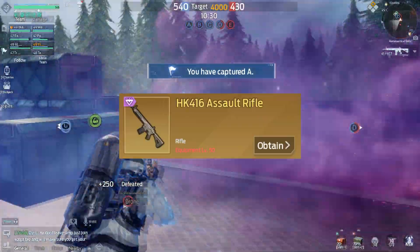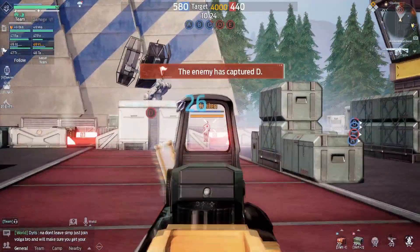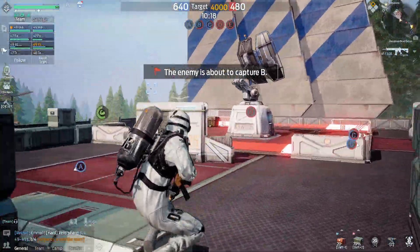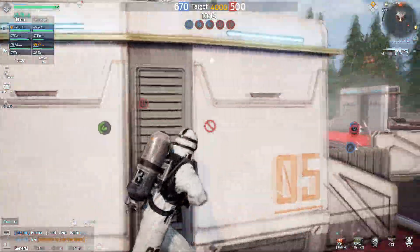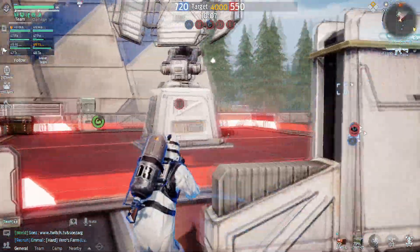The first weapon on the list and the best weapon, in my opinion, is going to be the HK416. This is S-tier for me. This weapon is probably the best rifle right now in the game because of how much damage it does and it has basically no recoil. The moment you put a holographic sight or a red dot on this weapon, you're going to be able to melt people at close and long distance — there is barely any kick to it.